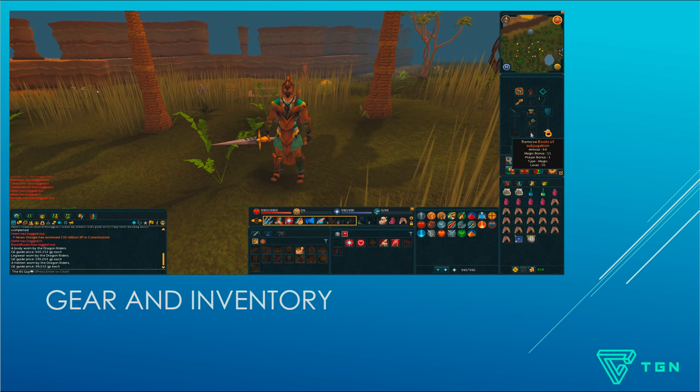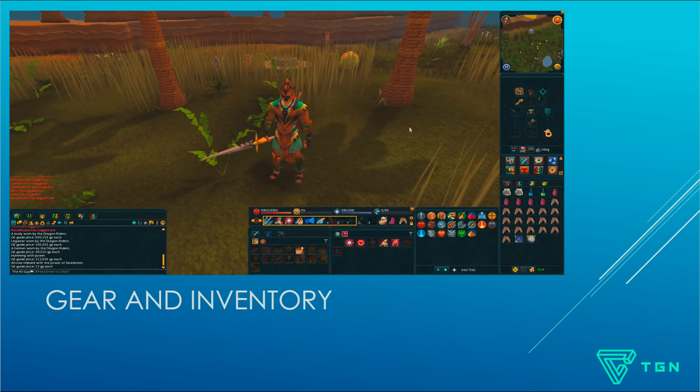I've got Subjugation boots and gloves for some extra magic bonus and prayer bonus, a Seer's ring, and I'm using a Staff of Light — a tier 75 magic weapon that costs about 112k. You want a Saradomin arrow or any other Saradomin item for protection from Saradomin creatures in the God Wars dungeon. Alternatively, you can wear a Shard of Zaros, which gives immunity to all creatures in the dungeon.